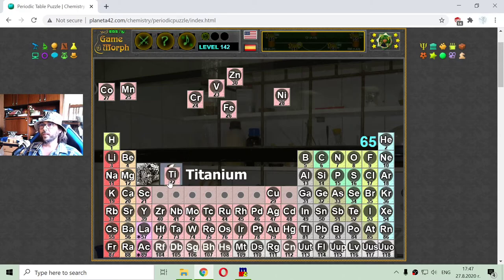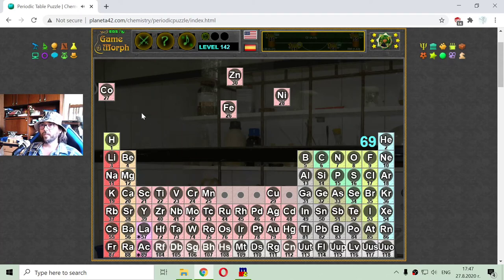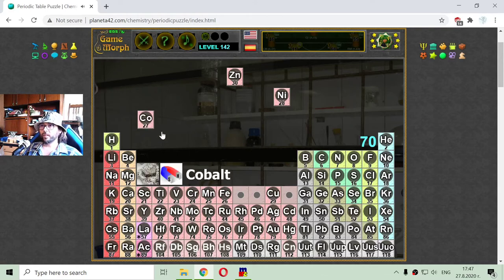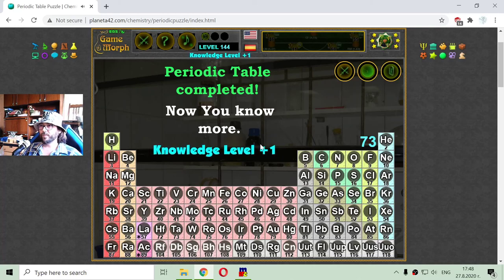This is easy. Element number 22 is titanium. 23 is vanadium. 24 is chromium. 25 is manganese. 26 is iron. 27 is cobalt. 29 is nickel. And element 30 is zinc. I believe these elements are learned in a row: manganese, iron, cobalt, nickel, copper, and zinc.